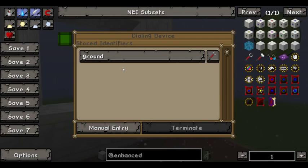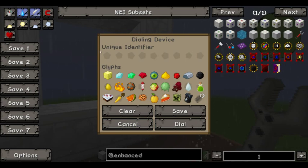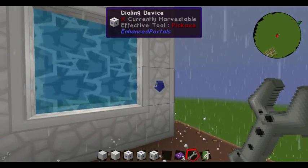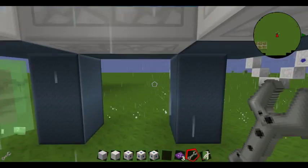To dial a portal, right-click your dialing device and hit Manual Entry. Here you type in the address of the portal you want to go to, and you can choose to save it. If you do, you name the address and can set the particles and the textures that you would like it to use. Or you can just dial it directly. And there you go — your portal's turned on. Just hop through.